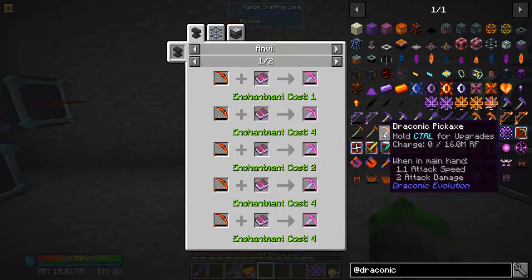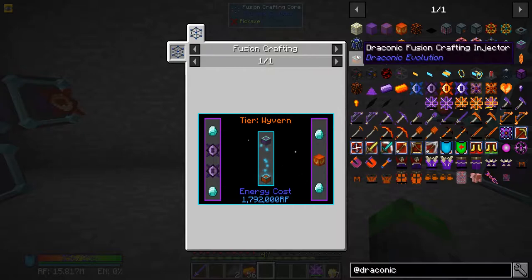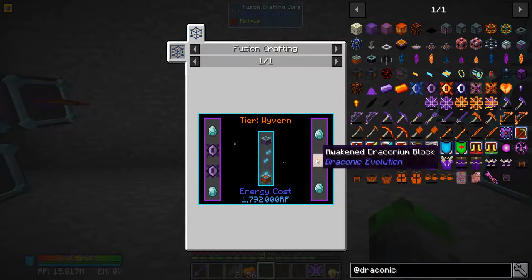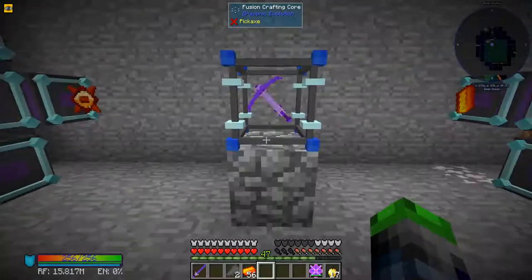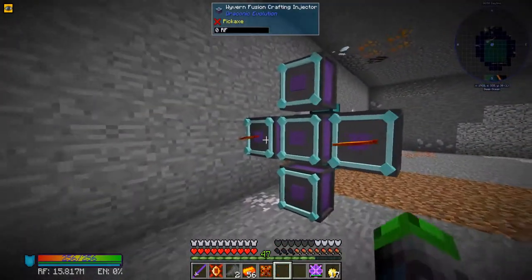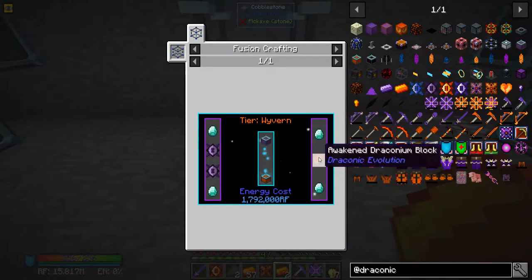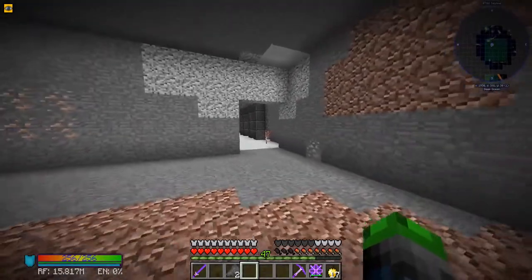Pedestal tier too low - what do you need for that? Oh, draconic - we need the wyvern tier ones upgraded. We need to upgrade these injectors. I'm going to have to go ahead and upgrade them. I'll do that off camera - you saw the recipe, it's pretty simple. Just need a draconium block and it will probably take a while.